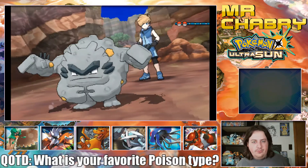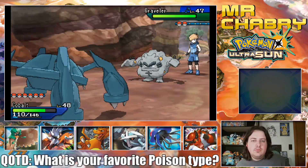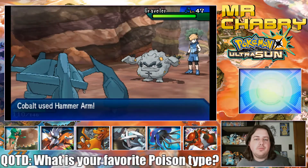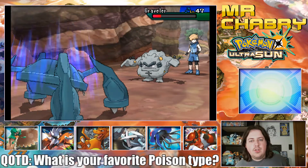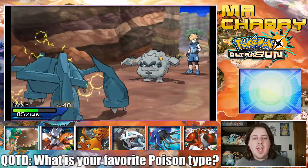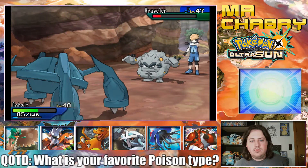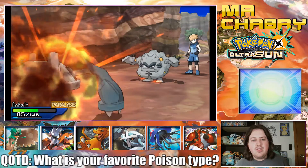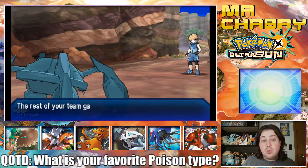Graveler. What do I want to do? I could go for a Hammer Arm, and I think I will. Nice. What do you have? Discharge? Okay, Graveler has horrible special attack. Oh, it just paralyzed me. Now it's going to try to use Explosion, and it's got the ability that changes normal-type moves into electric-type moves. But I guess this one didn't have that ability.